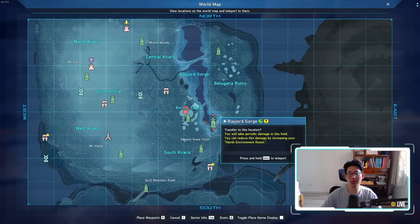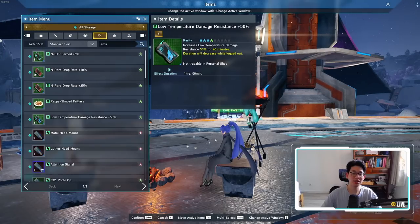These Low Temperature Damage Resistance consumables are going to play a very important part when we start exploring the Gorge area, because you will take periodic damage in that field. You can reduce this damage by increasing your harsh environment resistance. This item is not tradable and cannot be sold in the personal shop, so it's in your best interest to farm a few. Between this consumable, your region mag giving 10% more low temperature resistance, and Kovara's food giving up to 30%, you can have 90% resistance total — making you much safer in the Gorge area.